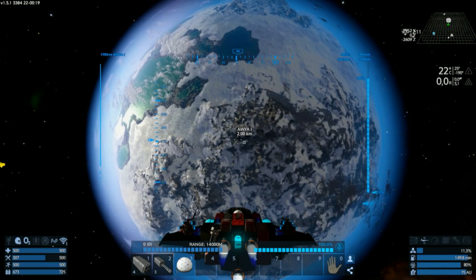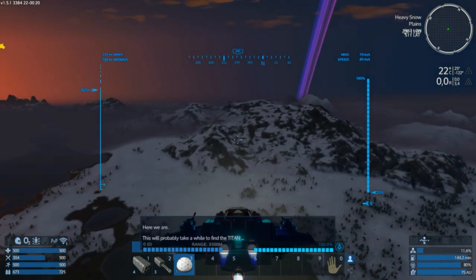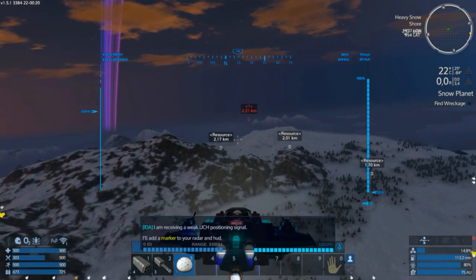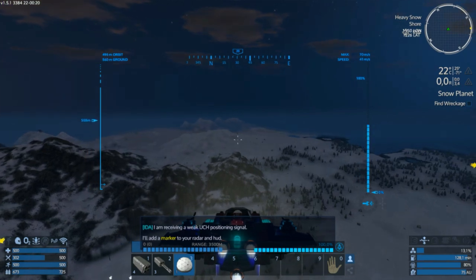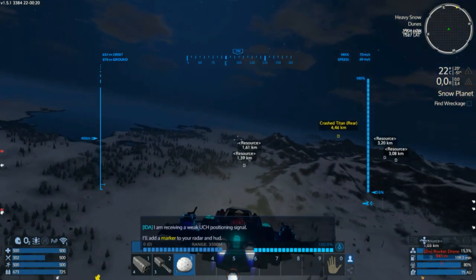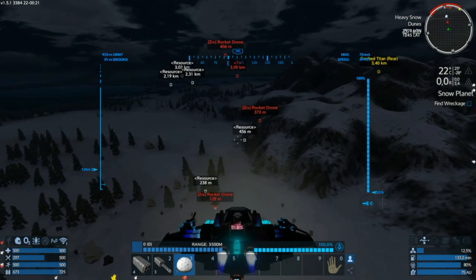Enough dawdling. It is time to land. Here we are. This will probably take a while to find a titan. Scan the area. I'm receiving a weak UCH positioning signal — I'll add a marker to your radar and HUD. Crash titan rear this way. Let's go for it. Rocket drones — don't worry, I got my shields on. I'm safe.